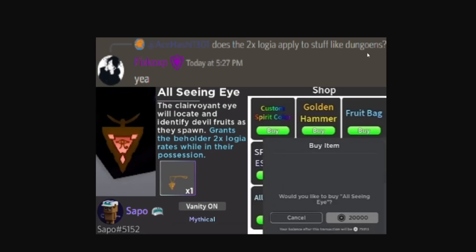The first question is: does the two times logia apply to dungeons? Yes. This is from what I'm assuming is a GPO moderator or admin. The item is called the All Seeing Eye — it grants the beholder two times logia rates while in your possession, and it also tells you what fruit spawned without you having to go there. It's a mythical item.